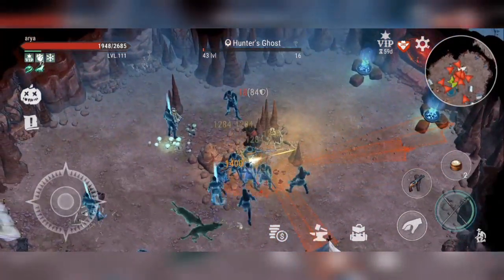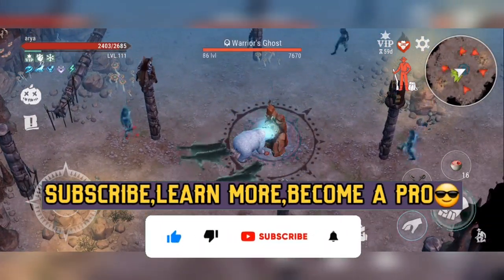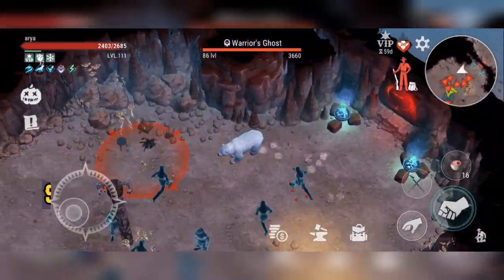Now it's time to have a gameplay with our bears. I have put a secret strategy ability which is better than the bear one, and you can use it at the end of the video — watch till the end.